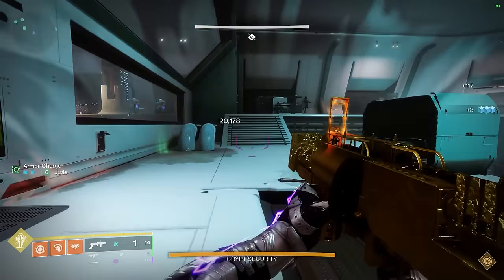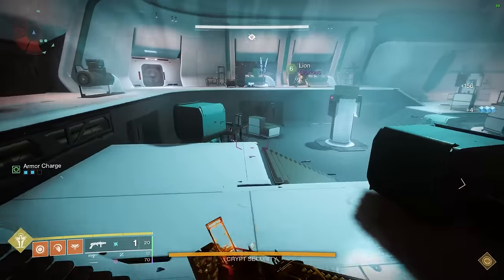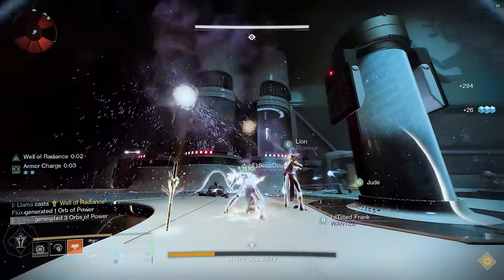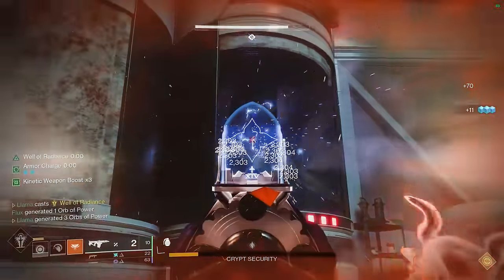Starting things off with Crypt Security, when aiming for an efficient one-phase, you ought to be using Bastion, as it can two-burst the fuses provided you have literally any buff source. And please, for the love of all that is holy, do not use Xenophage, as it is extremely slow by comparison.